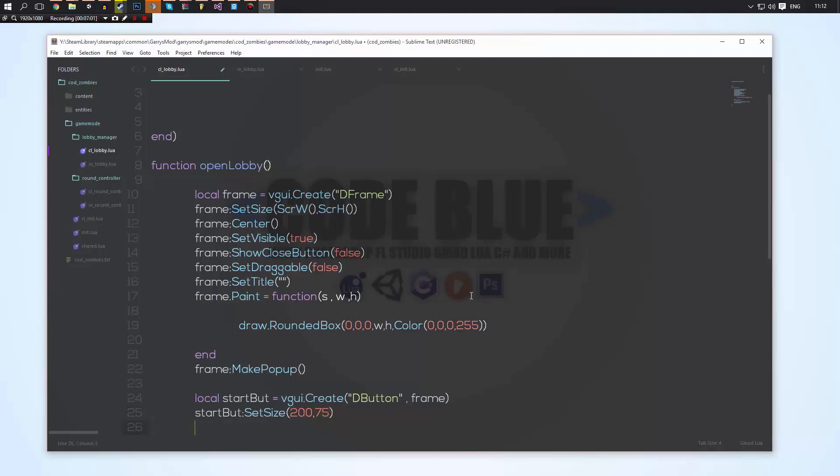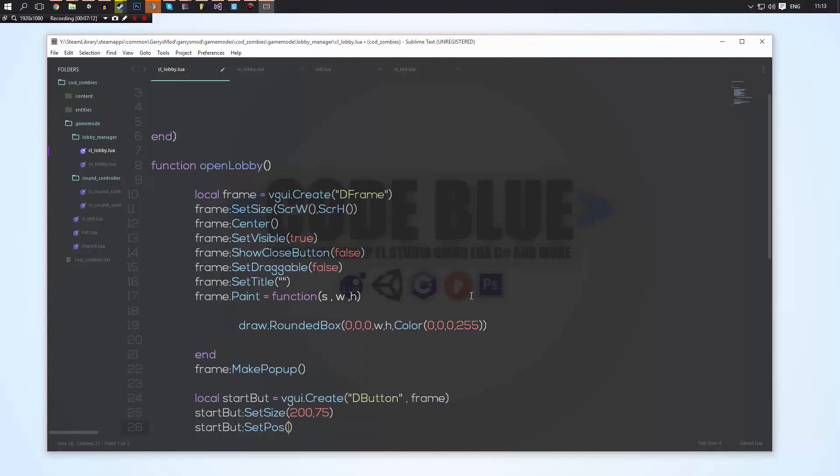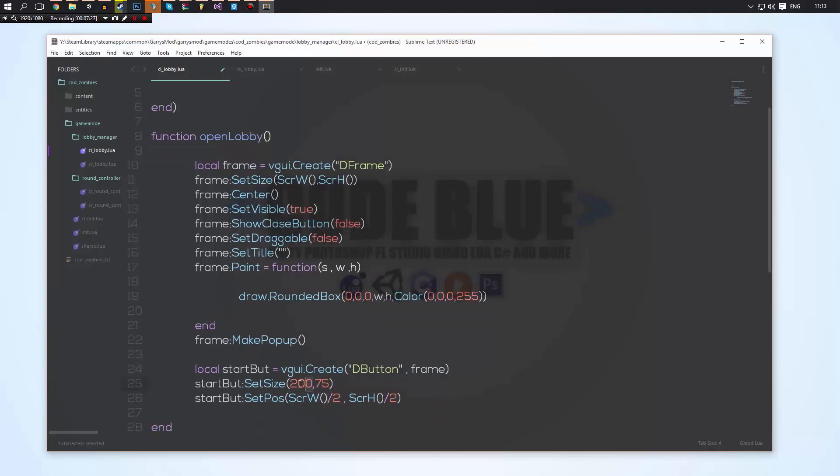Then we'll do start_button:SetPos and set its position to half the box. Since we know the box is the screen width we can do ScrW() divided by 2, then ScrH() divided by 2 — but this isn't going to be perfectly in the center, it's going to be slightly off. So what we need to do is minus half of the button size: minus 100 and minus 75/2. If you know the exact number you can put it in, but basically it offsets the button to be truly centered.